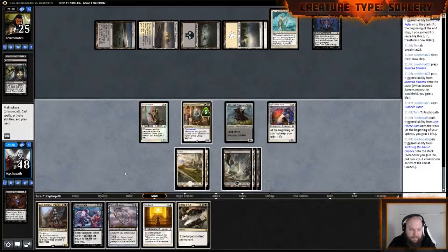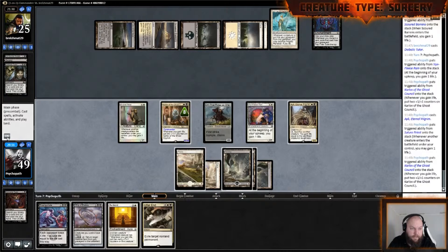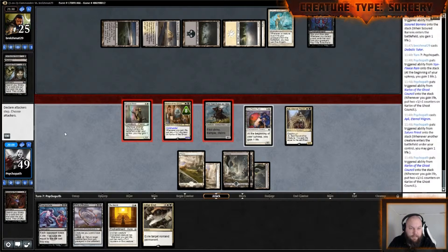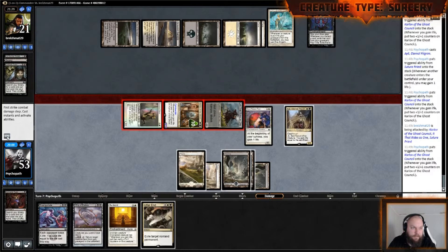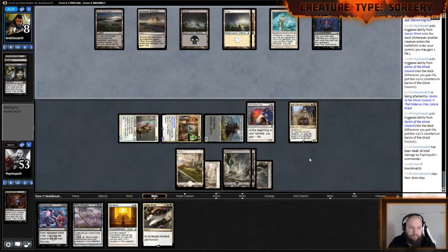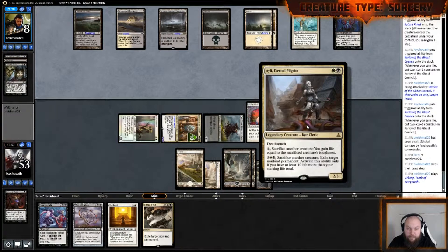I would like to gain a life — make him a little bigger. He's active though, that is good, so we could keep up two mana for that, but that means we can't cast anything. We'll cast Aelee — two more counters on Karlov. Attack. This is gonna hurt. First strike — he's gonna hurt even more. Opponent is down to eight. I would just keep this up.